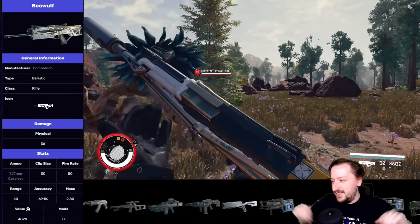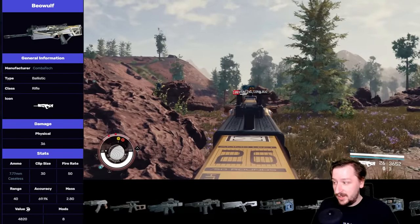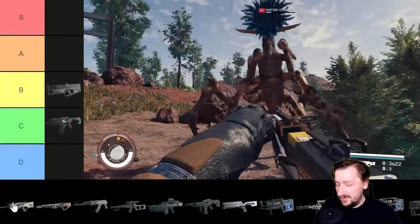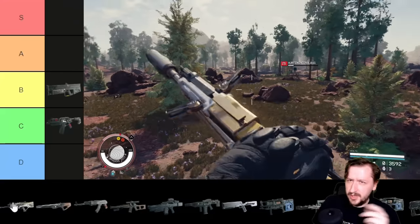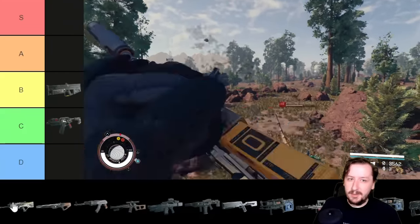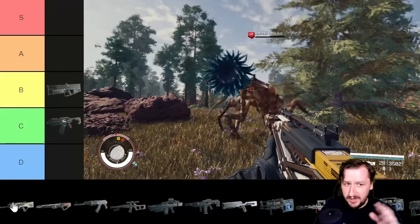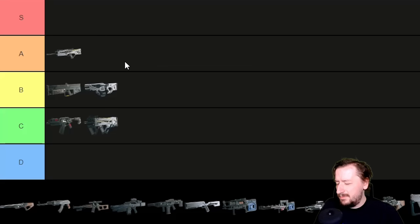Up next we've got the Beowulf, which is basically like if you took the P90 and scaled it up to a rifle. It fires the same 7.77mm caseless round, which is a super common round to find all over Starfield. It's not difficult to find Beowulfs once you get some levels either — spacers can have it, mercs can have it, you can find it in arsenals and armories, and vendors sell it pretty often. It holds 30 shots base, has really nice sights, very low recoil, and a lot of customization. It's fairly accurate at long range. The Beowulf is actually just a really solid weapon and I'd put it up into A tier.